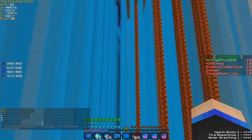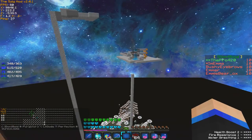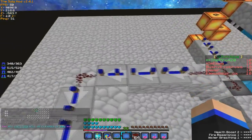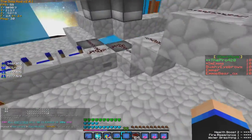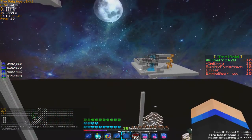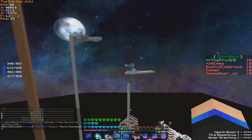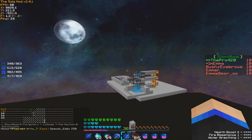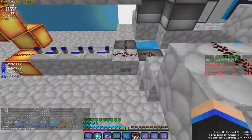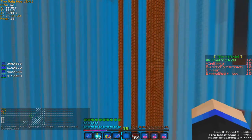I don't know if I want to creeper egg these or try to hit them with TNT, because if I can hit them with TNT that would be a lot better — then I wouldn't be wasting a creeper egg, which sells for upwards of 200k now. Super expensive, so I don't really want to waste one.